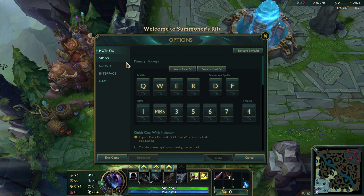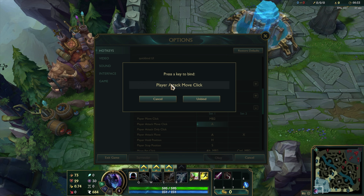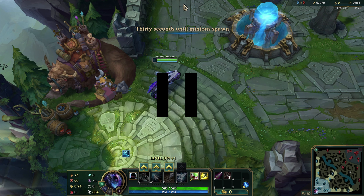So what you want to do is click Escape, go to Hotkeys, then scroll down to Player Movement. You want to set a hotkey for 'Player Attack Move Click.' My hotkey is set to A — you hover your cursor over the enemy and click A and it'll attack them. But that's only with minions around. When you're in the baron pit, you don't even have to hover your cursor over them — you just click A, it autos them, and then you click the direction you want to walk. A, click the direction you want to walk, and it essentially kites for you.